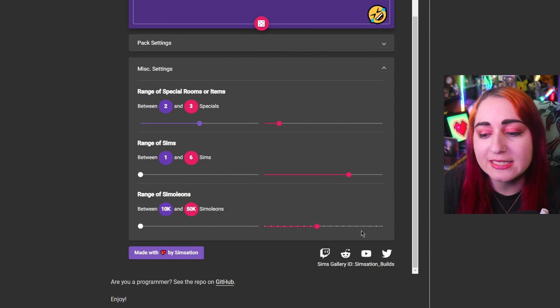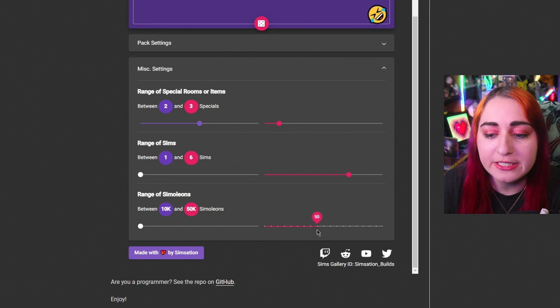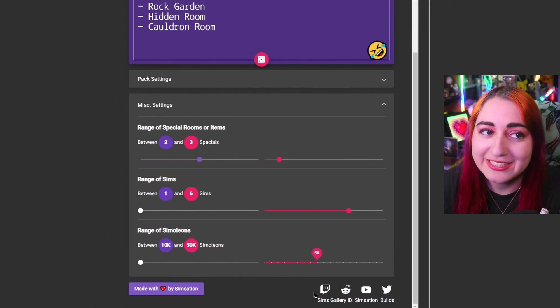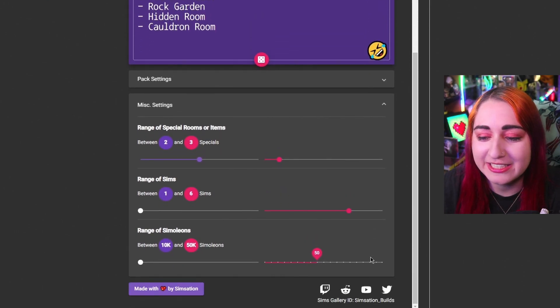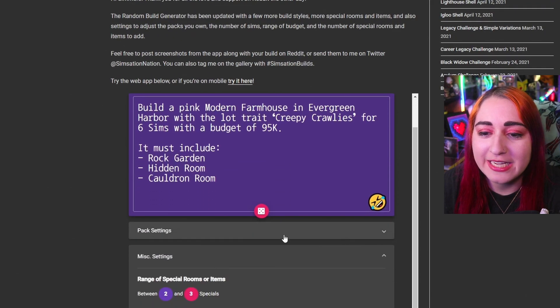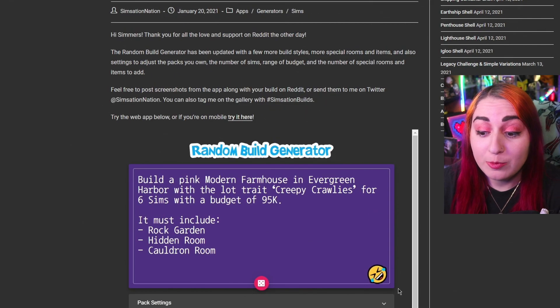I dropped the simoleons — last time we had a pretty high budget, it can go up to a hundred, but I dropped it to 50. So the highest will be 50K and lowest will be 10K. The range is two to three special items or rooms for one to six Sims. We're going to see what budget we get. I want it to be a challenge today. Let's randomize and see what we get to build.